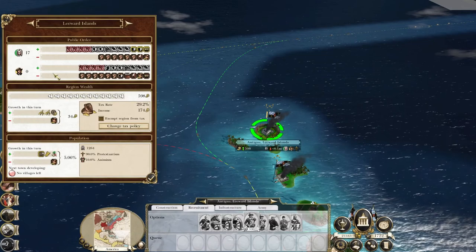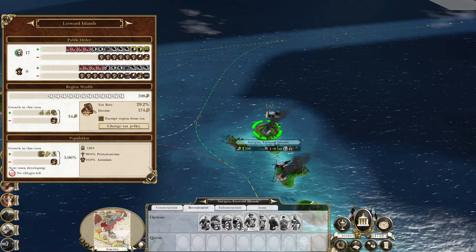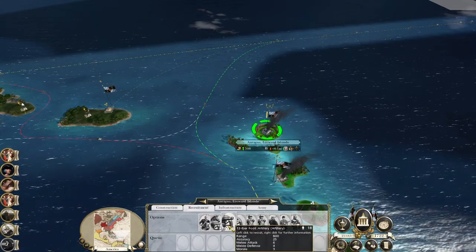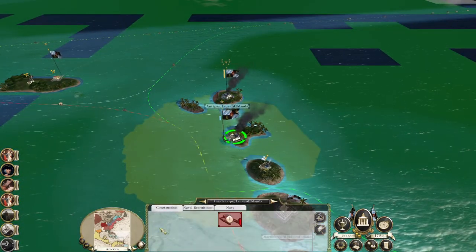Resistance to foreign occupation is at 30. Religious unrest isn't huge, but at least I can recruit a decent army here as a garrison. Let's keep doing that. Let's get rid of the shipyard at Guadalupe.